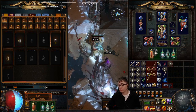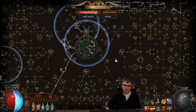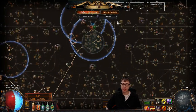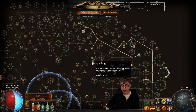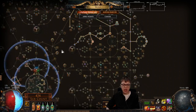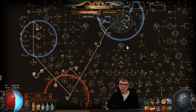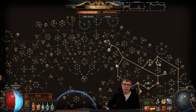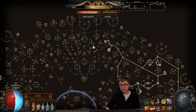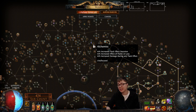The real advantage of Scion over Saboteur is the Flask Sustain, the extra penetration, and all this defense and really cool build-making. Over the next couple of levels I'm going to fill in Melding, pick up Throat Seeker, pick up Two-Point Jewels, and fill in Juggernaut Cluster. If I feel like I need more damage I'll come across into Witch — pick up Alchemist, pick up Annihilation. If I can get a Wise Oak eventually, that will also be a very nice offensive and defensive boost.